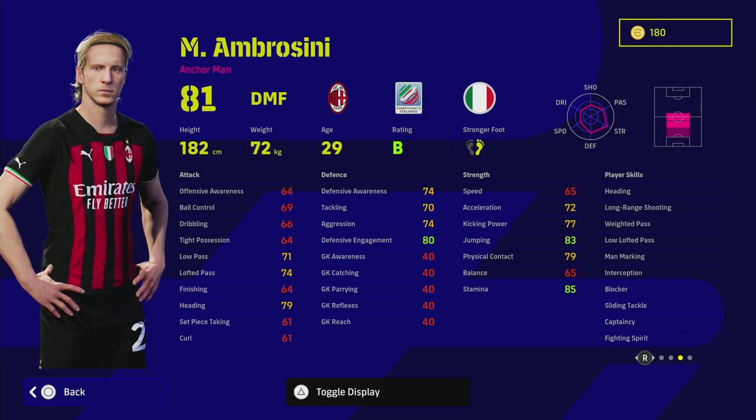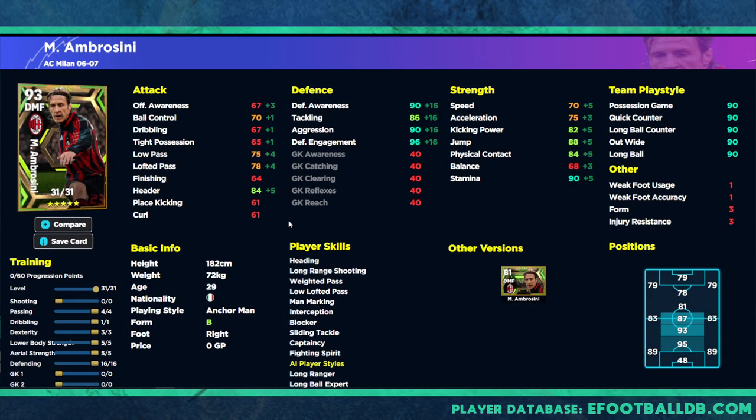We're going to look at a complete dominant defensive juggernaut in the middle of the pitch. We've already talked about his player skills; now we're looking at his stats. As an anchorman in a double pivot of a DMF and CMF, both playing centrally, you're using your DMF as a true anchorman - dropping back when you don't have possession, not pushing forward when you do. He's just an anchor, always in position and blocking the passing lanes.